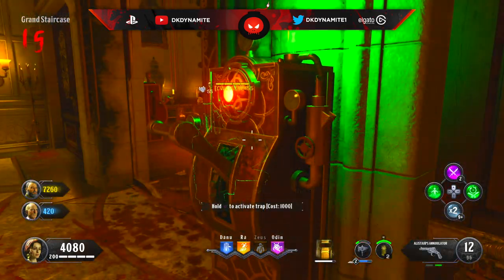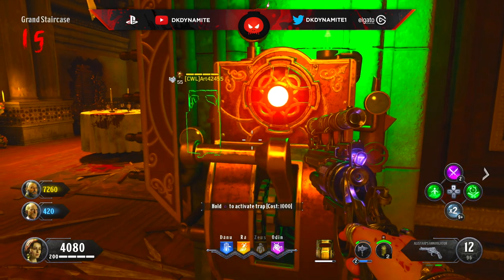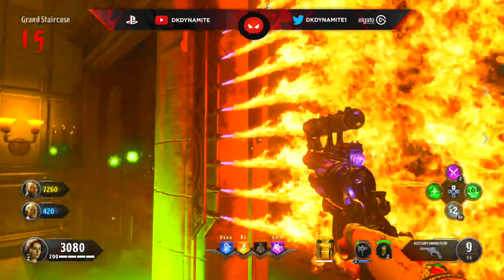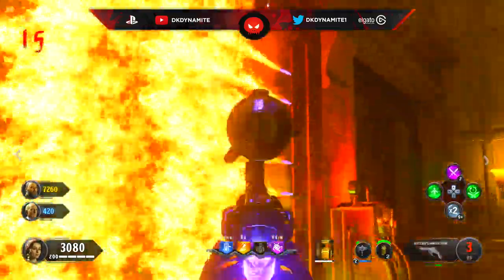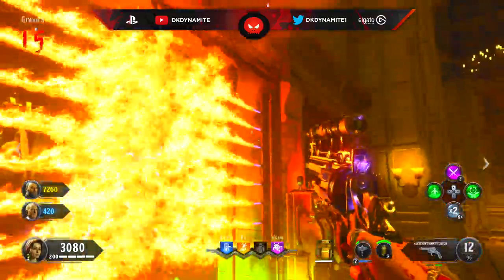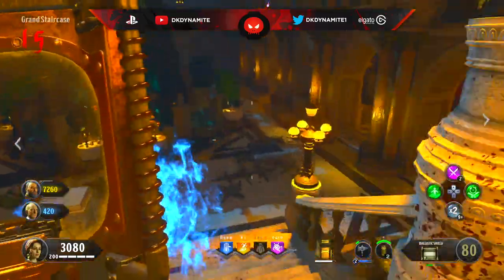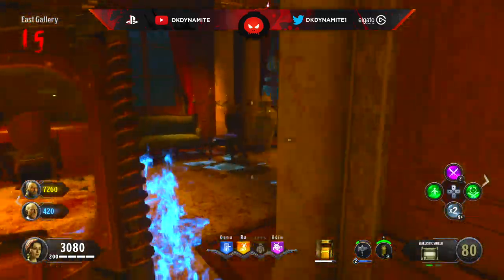Moving on to the knight quest — you're also going to need the fully upgraded wonder weapon, Alistair's Annihilator. You're going to want to insert the fire gate energy cores into the trap at the library and even at Danu. If you don't know where to find the fire gate energy cores, I'll have a link down below in the description. Turn on the trap, shoot the fire with a charged Annihilator shot and the fire should go blue. Enter the fire with your shield out and you should see blue fire effects on your shield.